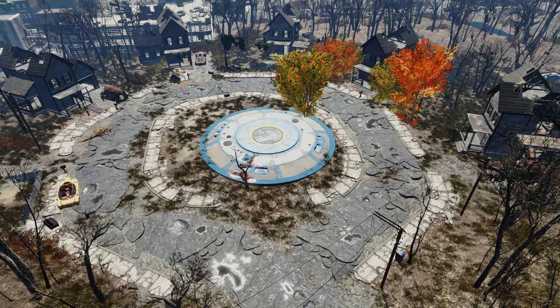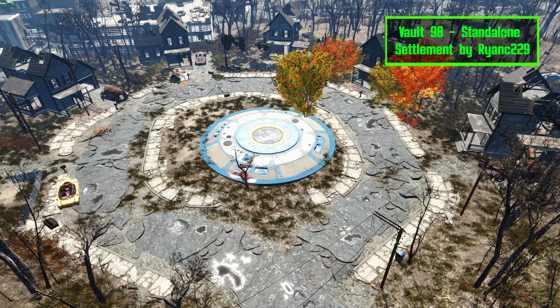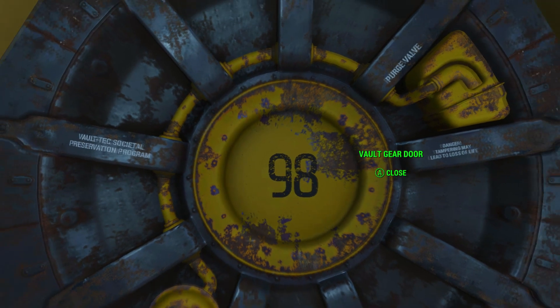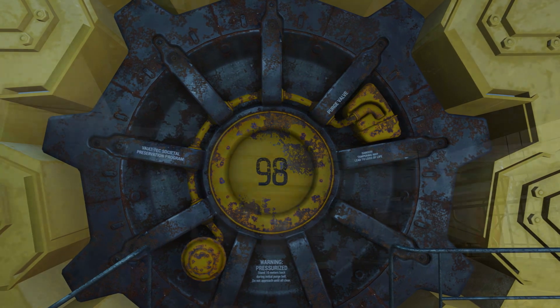The last mod I have for you is a standalone Vault 98 settlement mod by RyanC229. It's a clone of Vault 89, so if you've ever been there before, then you know how much room you have to build with. This vault comes with a working vault door, unique Vault 98 textures, and even a Vault 98 jumpsuit.